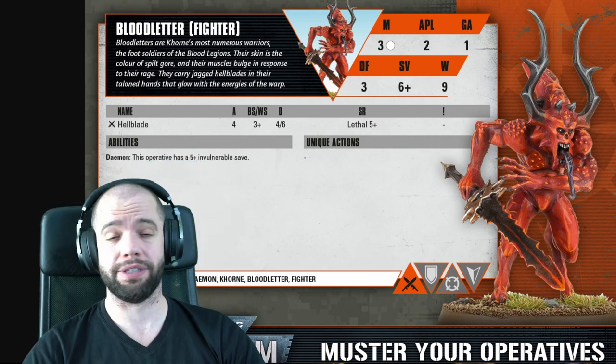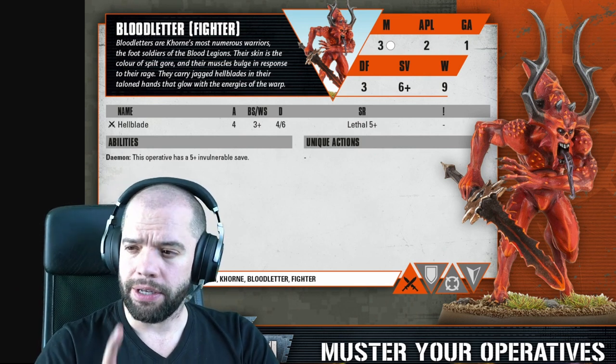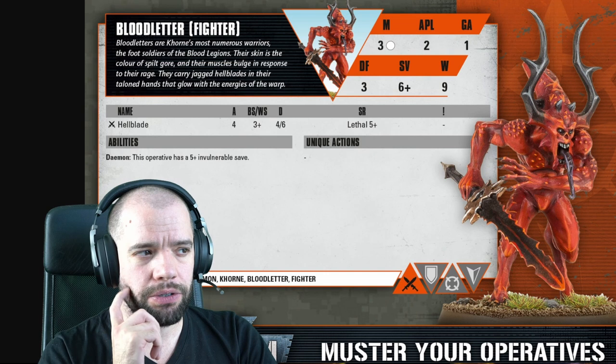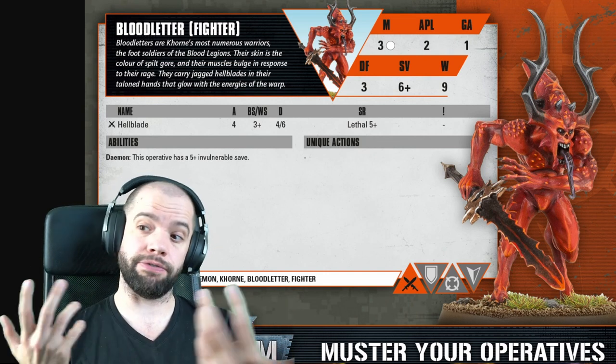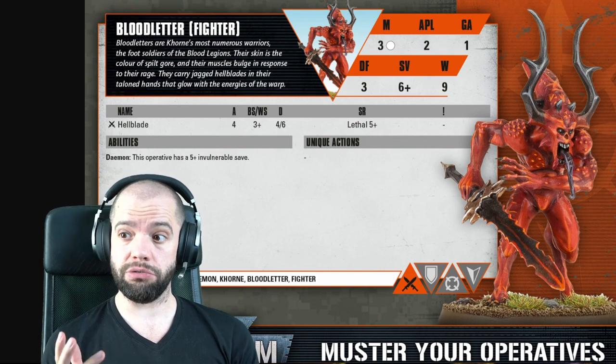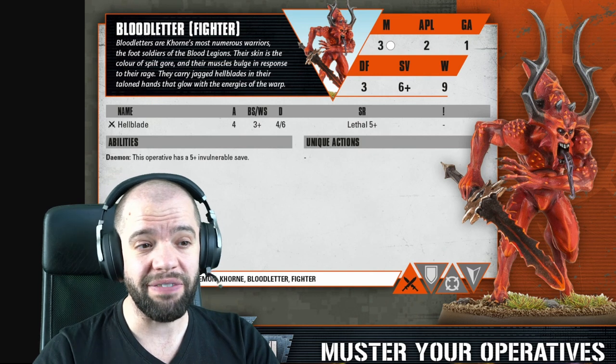Let's take a quick look at the stats. Movement is 3 white as usual, APL is 2, GA is 1. Now I feel like the blood letters are a little bit of a swarm. Perhaps it's only the blood letter fighter that is GA1, whereas the others can be GA2? Don't know. Defense 3, that's normal by now. Saves are 6.